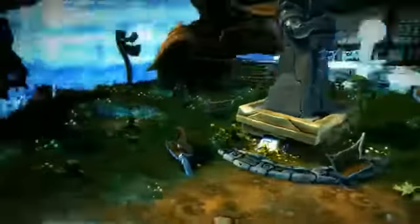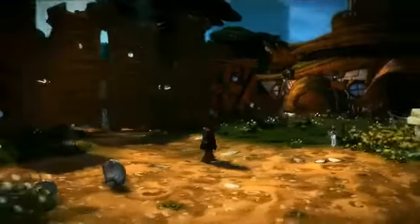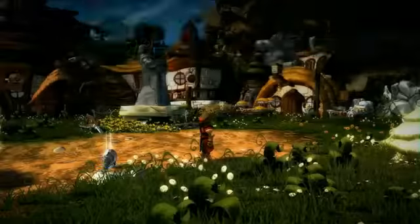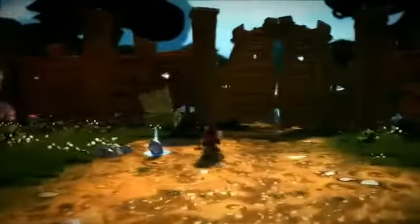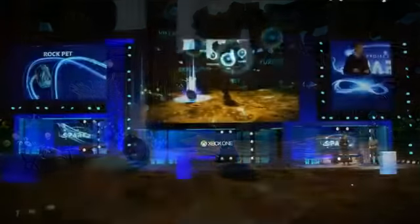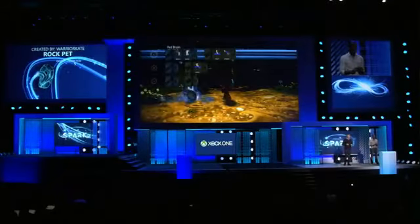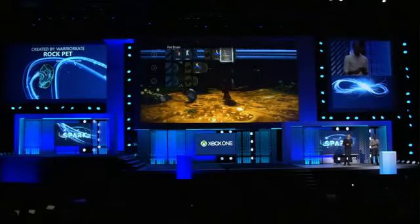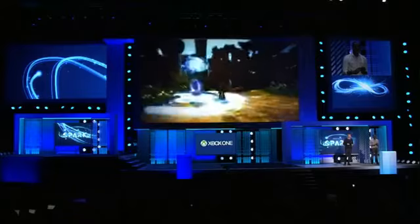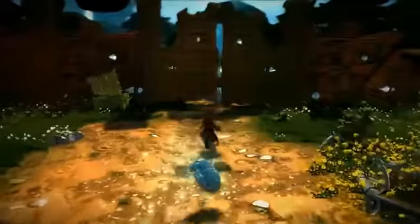Alright, step two, let's add some behaviors. Now everything in Project Spark has a brain that can be changed. Let's bring something to life. Take this rock for instance — its brain's empty and Claude could go in and add behaviors line by line. But for now, we can make this rock become a pet with something we already built. So the brain says, when the rock detects me, it'll move towards me and jump. Pretty simple. And just like that, I've made myself a new friend. Come on little buddy, let's rock and roll.